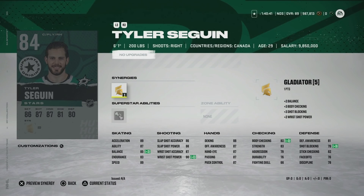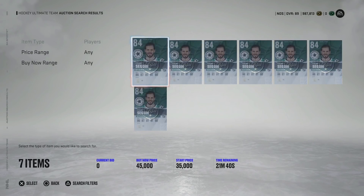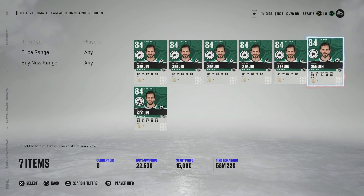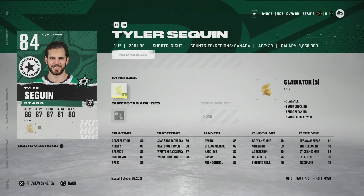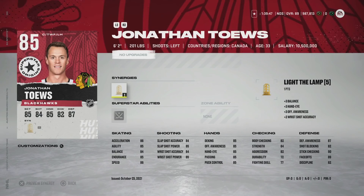We've got the 84 Tyler Seguin — this card is interesting. 89 speed, 89 acceleration, and Gladiator, which bumps up his balance, wrist shot power, and body checking when activated. Ankle Breaker I wouldn't really touch, but this is low-key one of the better lower-overall wingers. He's going for about 22,000 coins — I'm seeing someone almost as good as Panarin but bigger. This might be a sneaky buy. If you're free-to-play or looking for another winger and don't want to spend big on McKinnon, Tyler Seguin is a nice alternative.